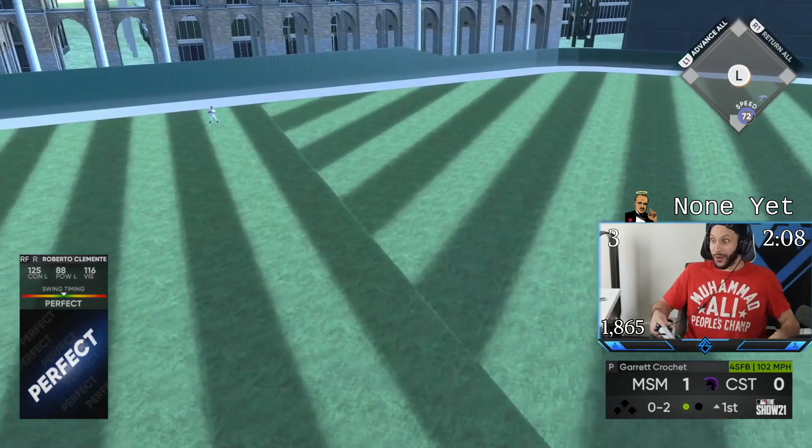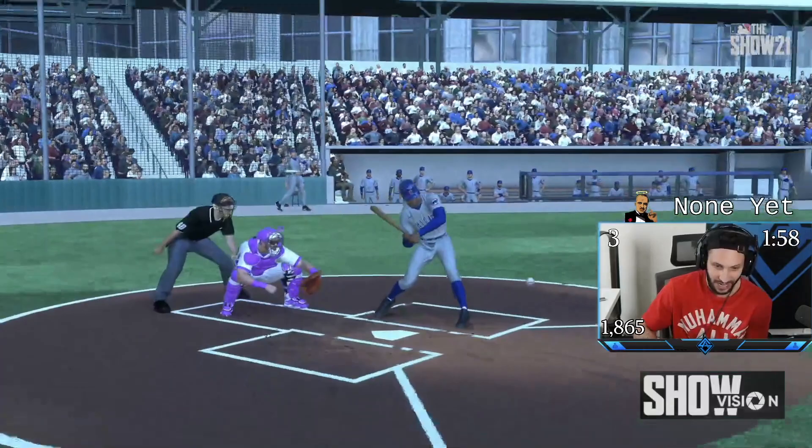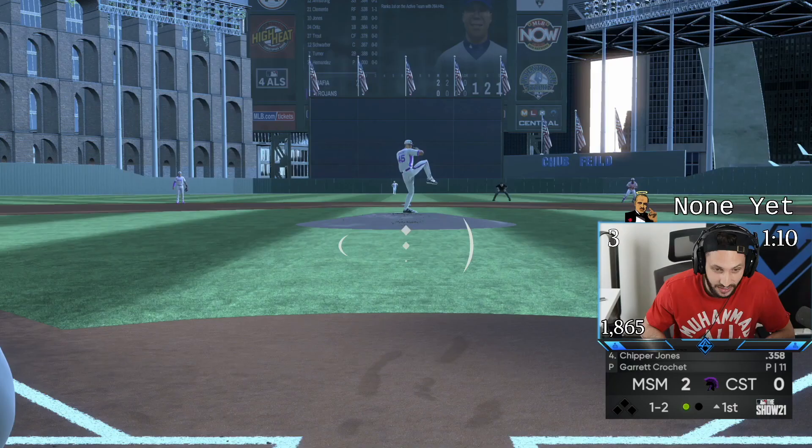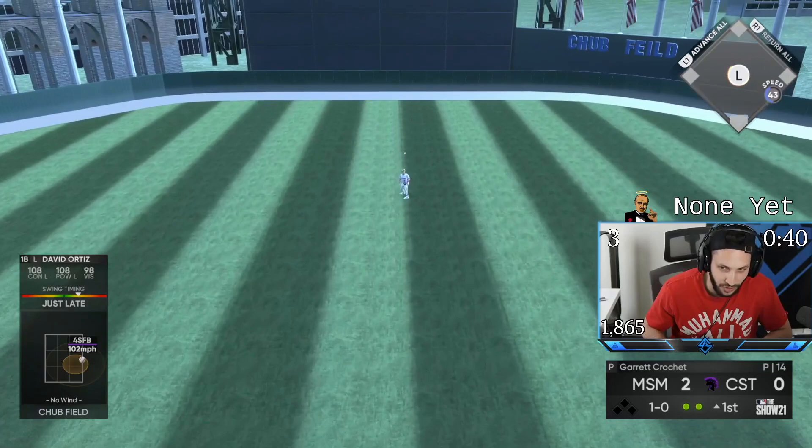Roberto! To the moon! I'm replaying that — that ball was hit so far. How far did that go? That has to be 480+, right? 427 — come on! Good pitch though. We dropped two runs. Roberto Clemente hit that ball so much farther than 427 feet.